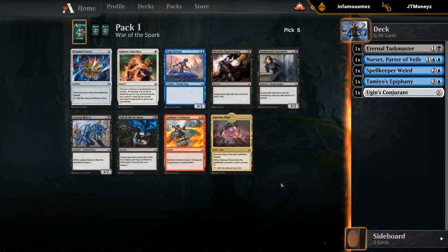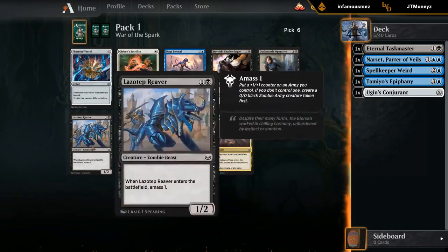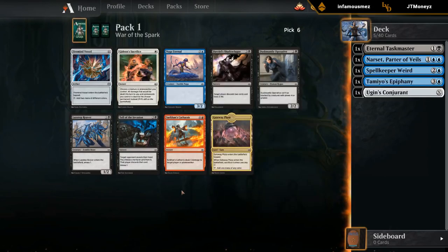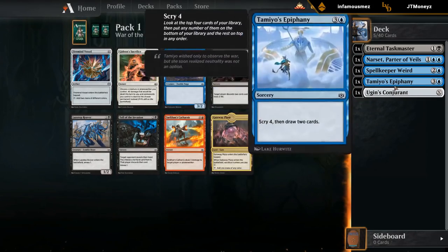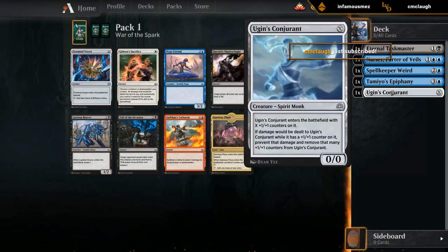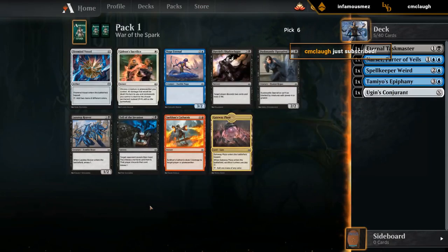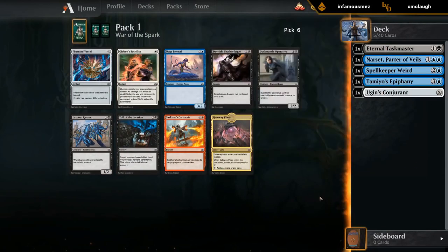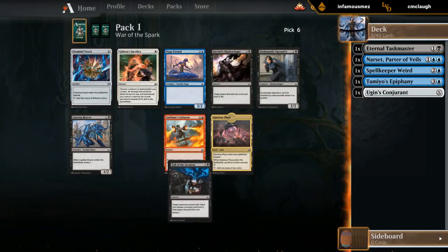Looks like we got rewarded here, as Toll of the Invasion and Lassotap Reaver are the two cards we're considering. The red card Catharsis isn't particularly great and not really what we want, since we're looking to draft a more controlling deck. Between the two, Toll of the Invasion has synergy with Narset and synergy with Spellkeeper Weird — it can get it back — and gives us a 1-1 token, same as the Reaver, so they both synergize with future Proliferate cards. Reaver gives us a two-drop, and we already have Taskmaster and potentially Conjurant. But it is more difficult to pick up good two-drops than three-drops. I think Toll just has more synergy in our deck, so I'll take the Toll here.